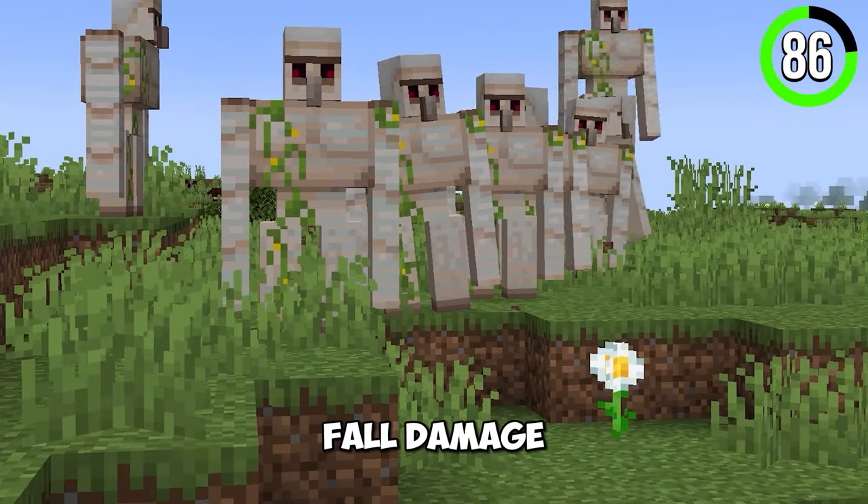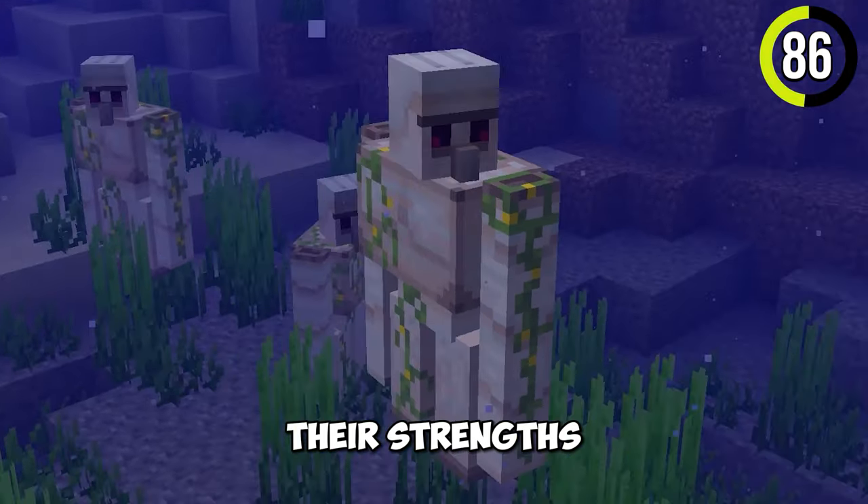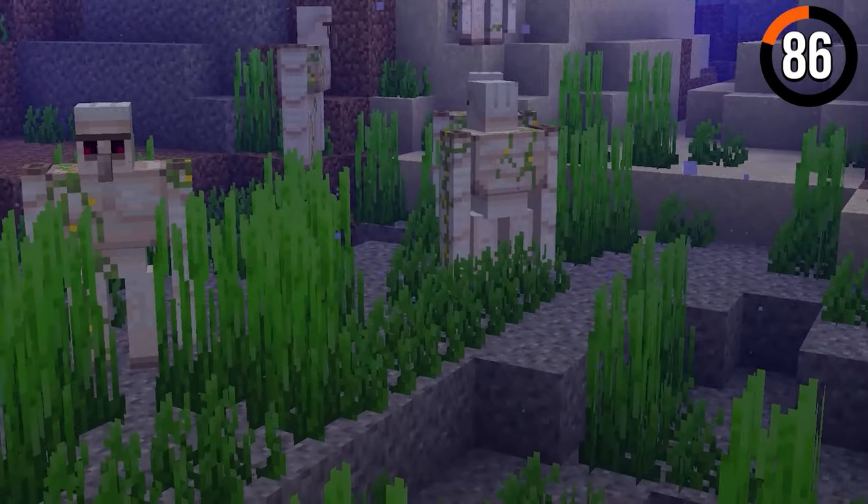Now that you know iron golems don't take fall damage, another one of their strengths is the fact that they can't drown. They're so invincible.